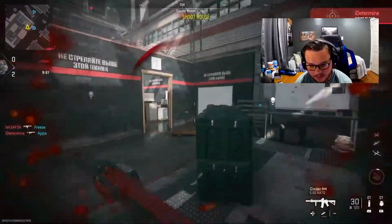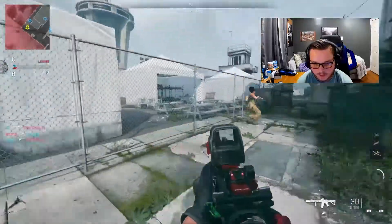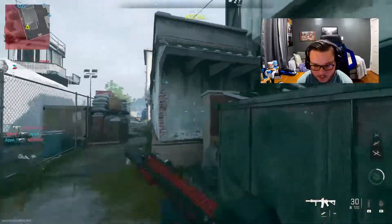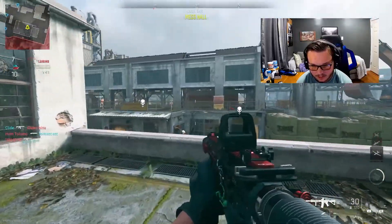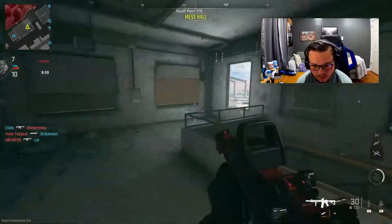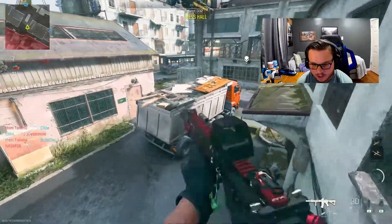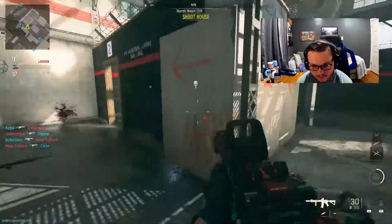On Farm 18, so basically a Shoot House style map. This map gives me partial Shipment vibes but also reminds me of a map from CoD — I think it was CoD 4 or Modern Warfare 3, the one with the village in Russia or whatever. I can't quite remember what it was called — I'll put a picture of it on the screen.